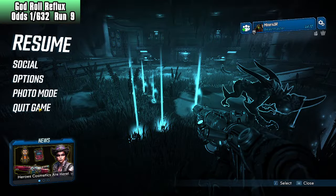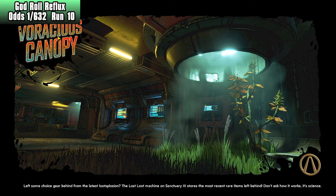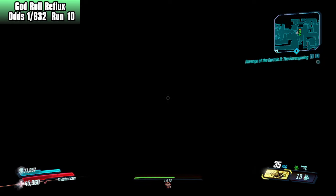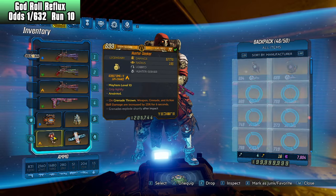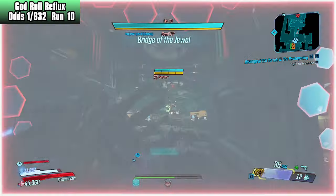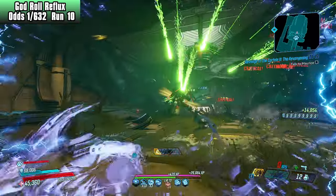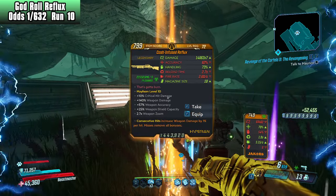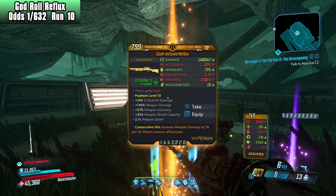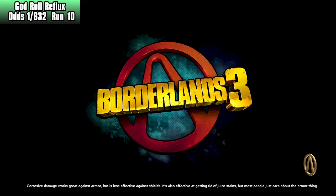I need a grenade that gives me bonuses to grenade damage and weapon damage that won't hit the target. Right now I have a Hunter Seeker — what we're going to do is toss it up here, activate Fadeaway. Okay, not bad. Do we get rewarded with a God Roll Reflux? No, it's a times 7, consecutive hits. It's nice, but it's a times 7, so we are not going to be taking it. We want the times 14. So sorry Reflux, not today.